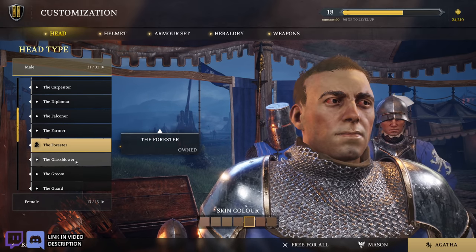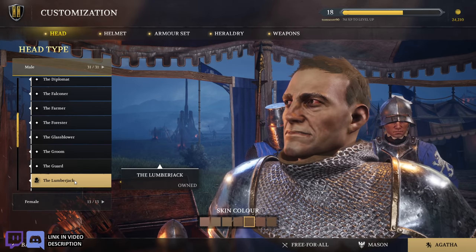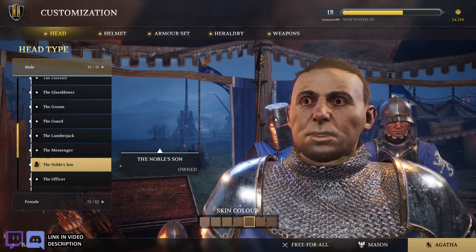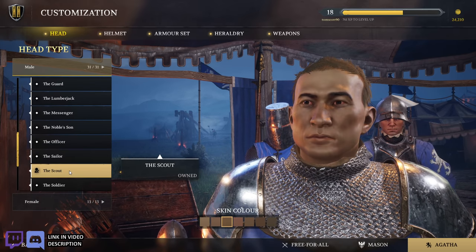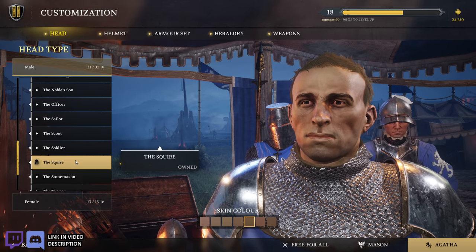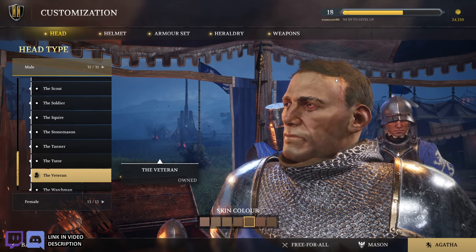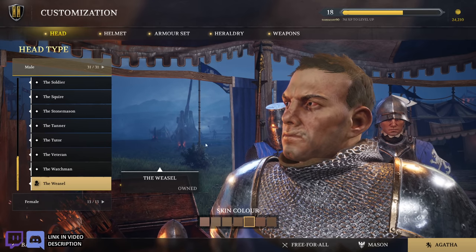The Forester. The Glassblower — oh jeez, oh no. The Groom — that's pretty handsome. The Guard. The Lumberjack. The Messenger — oh no. The Noble. The Officer — a little arrogant looking there. The Sailor — he's seen some rough seas. The Scout. The Soldier — this was the default for everybody in the closed beta. The Squire. The Stonemason. The Tanner. The Tudor. The Veteran — oh jeez, buddy, that's a little rough, you got hit in the head with a mace. The Watchmen. And then the Weasel — not really weasel-y looking to me.